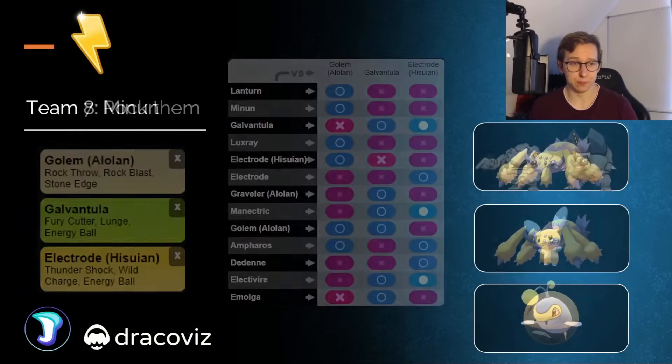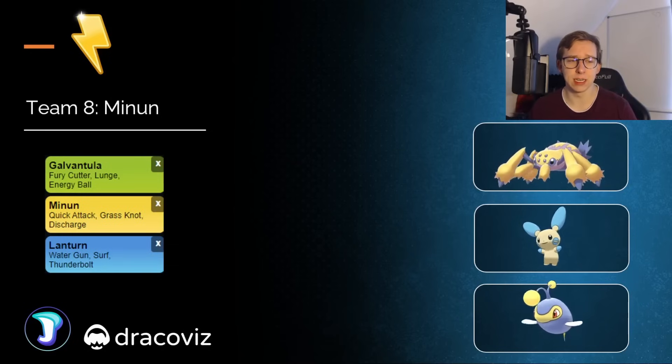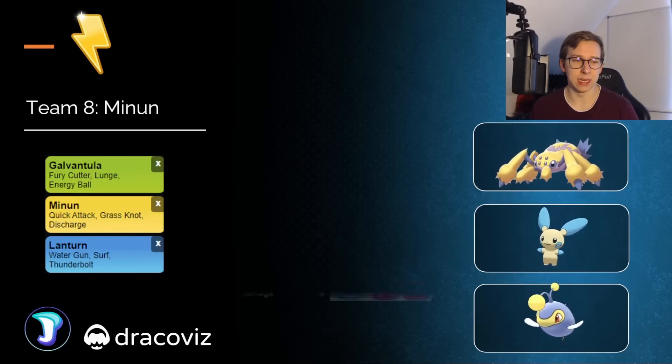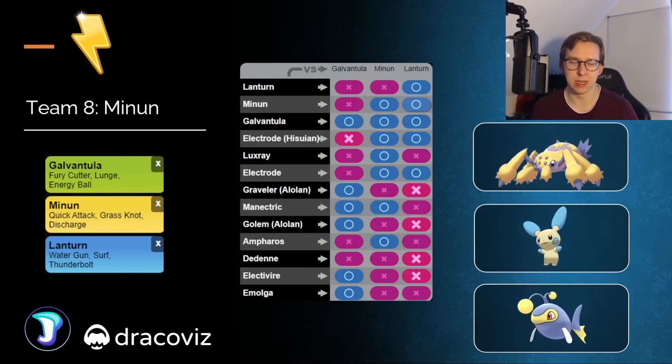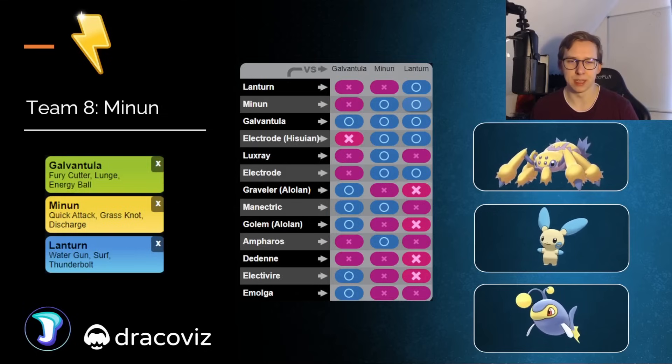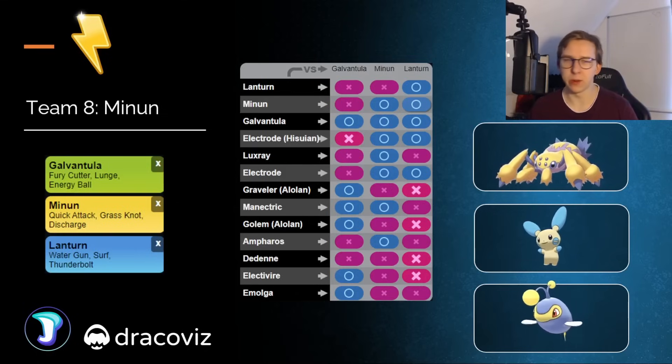Moving on to team number eight — going to be with Minun as a safe swap, Galvantula in the lead, and Lantern in the back. Basically, it is just literally throwing some meta Pokémon together, and that's basically it. This was also a team I showcased last time around when the cup was available, and apparently it's fairly decent. I don't really think anybody is really going to play this cup though, as they're going to have Great League available.